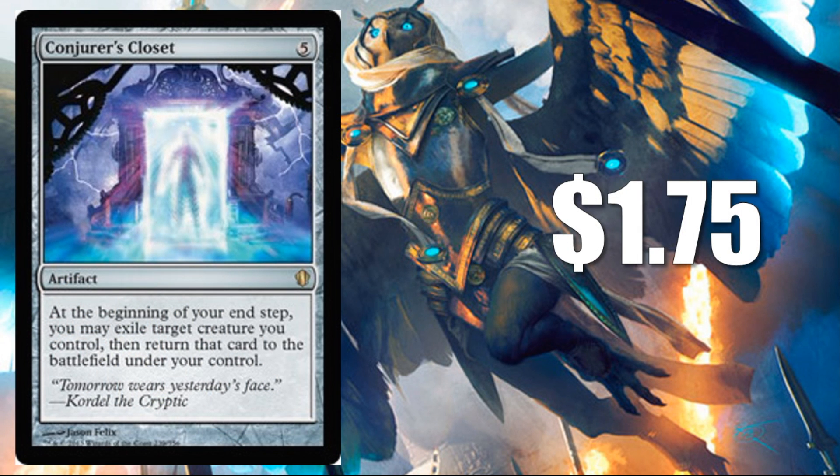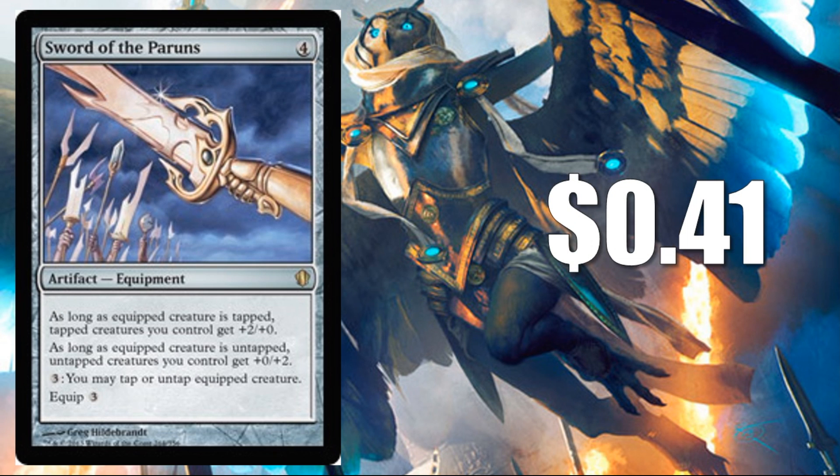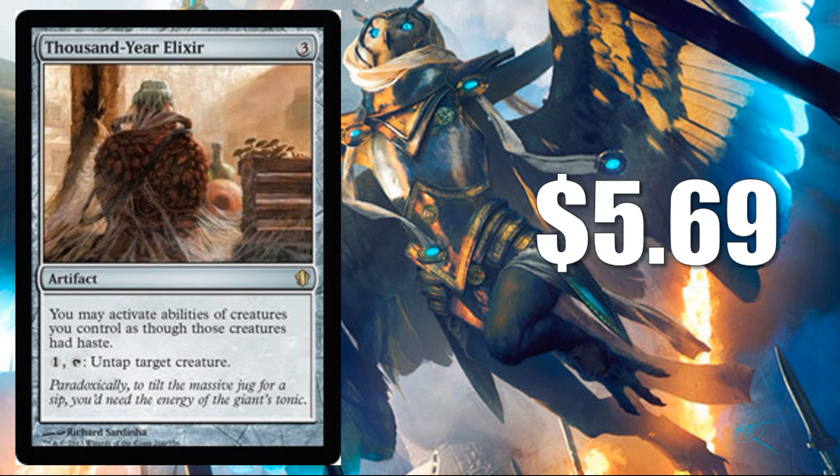For artifacts, starting with the rares: Conjurer's Closet at $1.75 is a consistent way to hit some of those flicker effects. Surveyor's Scope at $0.34. Sword of the Paruns at $0.41. Thousand-Year Elixir is actually the highest value card in the whole deck currently at $5.69. It's a good ability, cheap to cast — it doesn't give your creatures haste but it gives their abilities a quasi-haste, where you're able to tap creatures and use their ability as soon as they come onto the battlefield. That's actually pretty cool, and it can even untap something if you need it to.